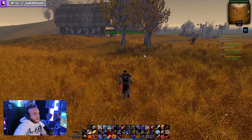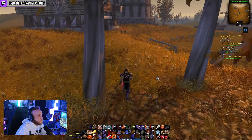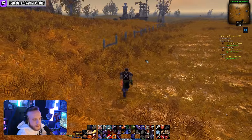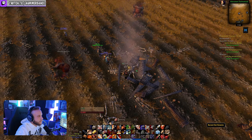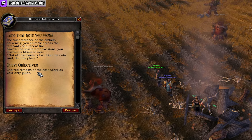This quest is a little bit different for Horde and Alliance. We're going to start with the Alliance side. Step one for Alliance: travel to Westfall and head to the Alexton Farmstead at around 37,50 coordinates, where you're going to find a wreckage of a cart. In the rubble of this cart you're going to find burned out remains. Click on these remains and accept the quest titled 'And the Note You Found.'